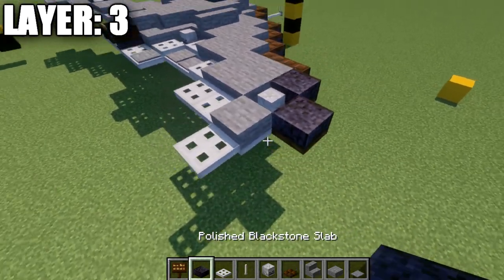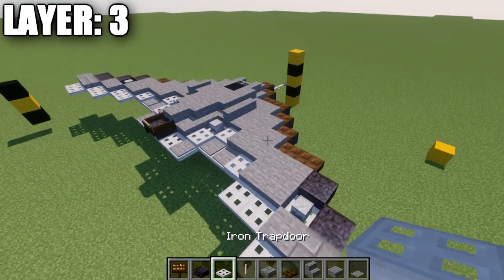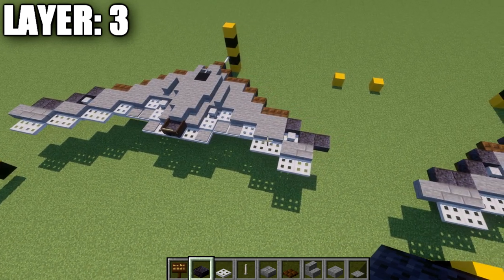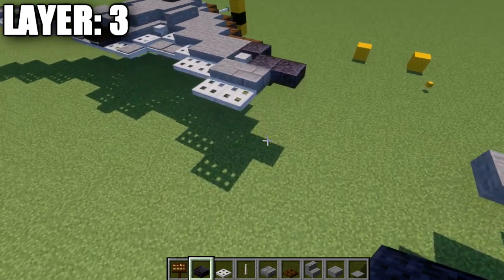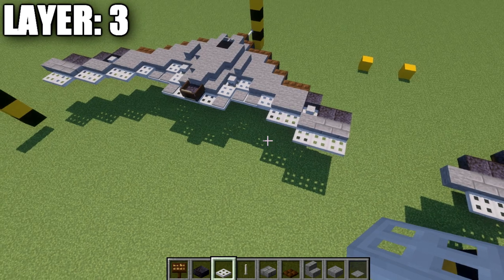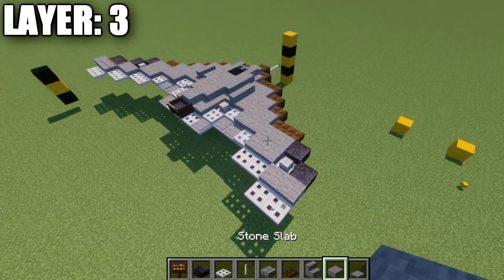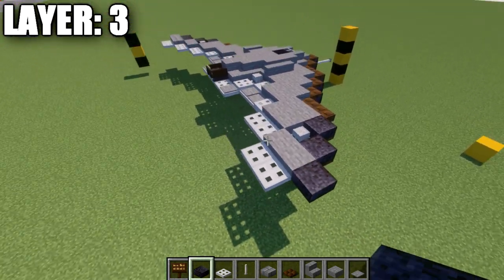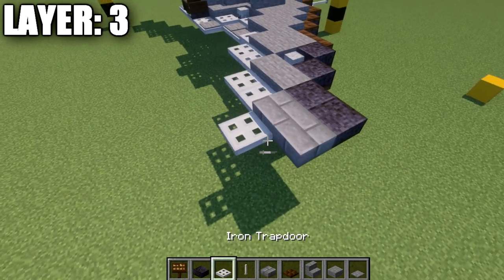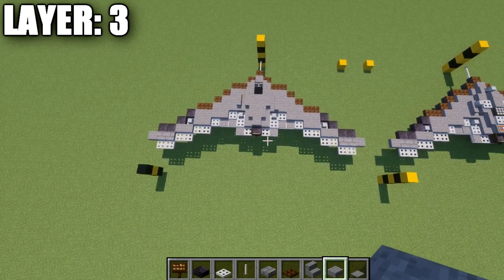For the next row, place down a polished black stone slab, then a stone brick slab and an iron trap door going back. Going to the side, place another polished black stone slab, followed by a stone brick slab and an iron trap door. Quick correction here — delete the outer row, replace this stone brick slab with a stone slab. Then place a polished black stone slab, a stone brick slab, and an iron trap door back from it. Do the same thing out to the side, and coming off this stone brick slab, place a stone slab. Do the same on both sides, and that finishes off layer number three.